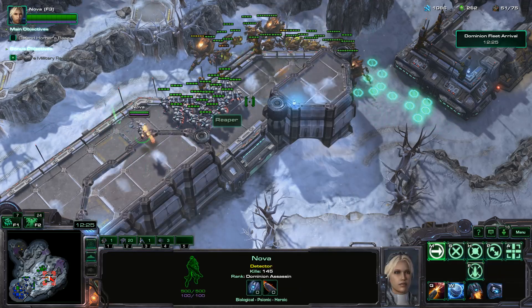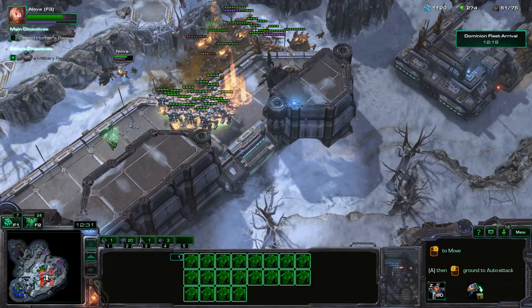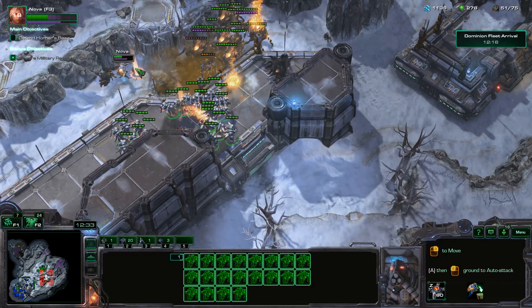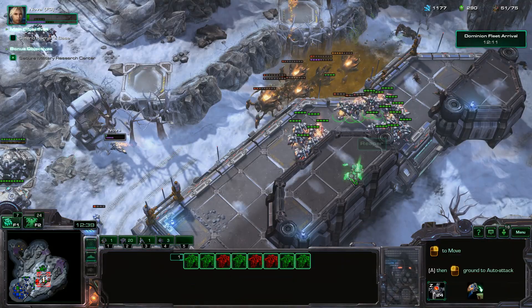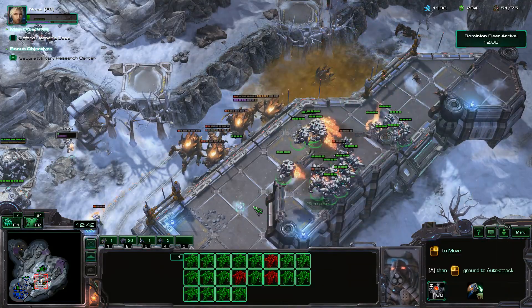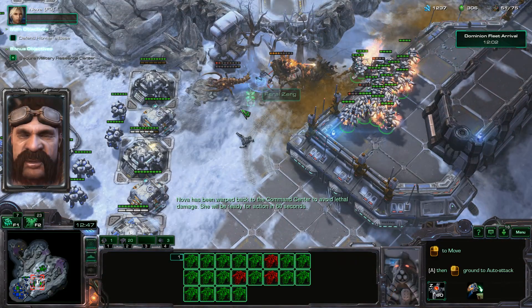Got to watch out for those guys because they can launch Corrosive Biles at you — Ravagers, yeah. Got to move Nova back. See the Corrosive Biles go — make sure to move your units. Nova dies.